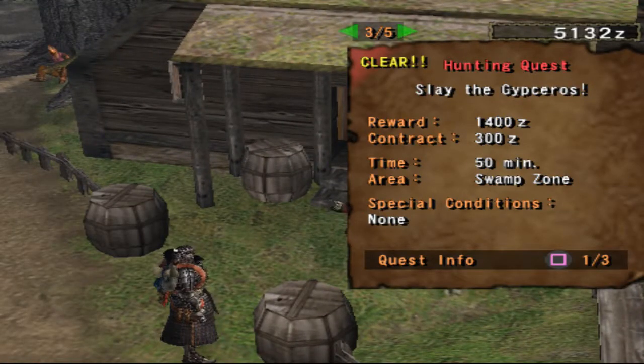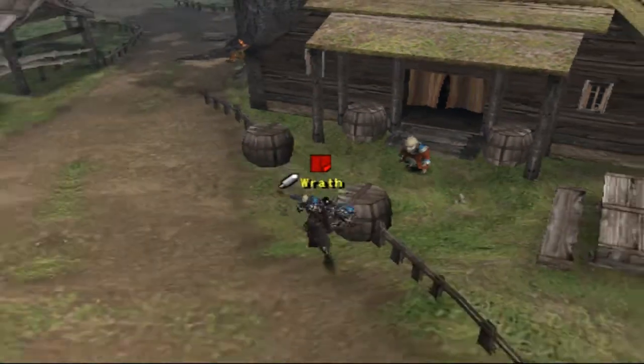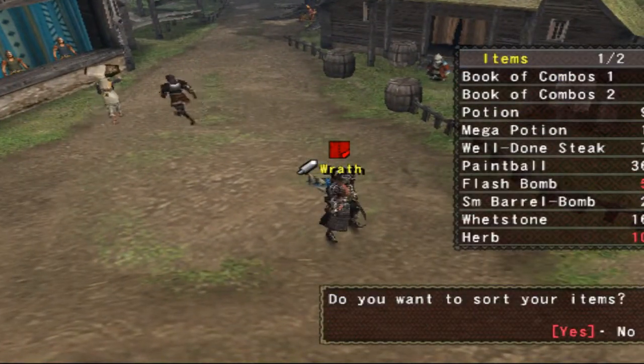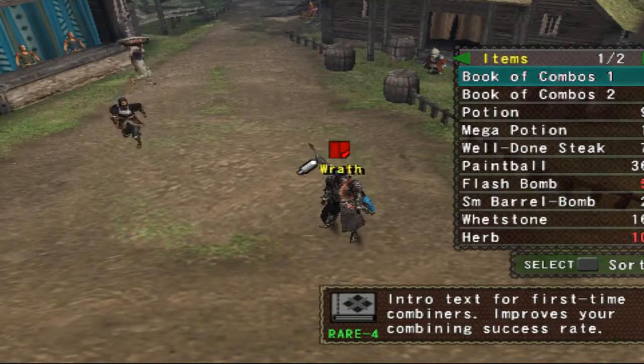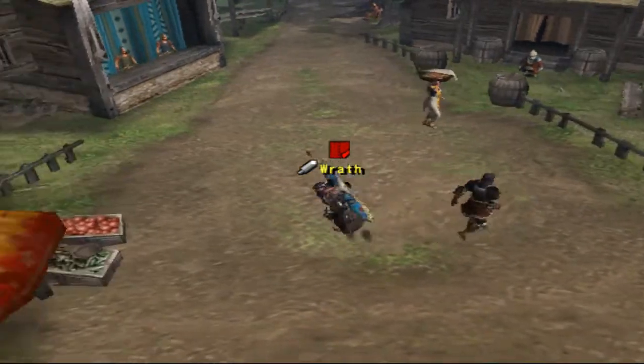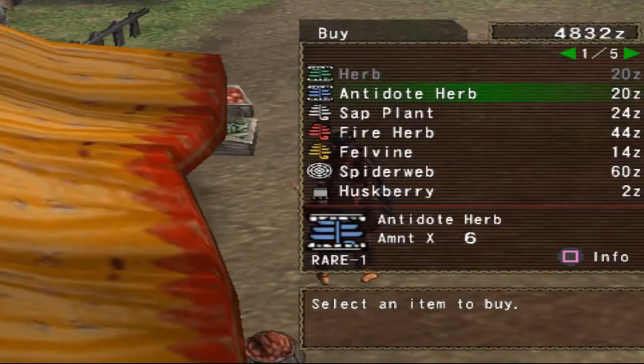We're just gonna actually do the same mission again because you guys haven't actually seen that mission, so we're gonna do it with the great sword instead of the poison axe. For this one you're just gonna want some potions, some mega potions — herbs are pretty much recommended — and antidote herbs. Those are also pretty good to have.